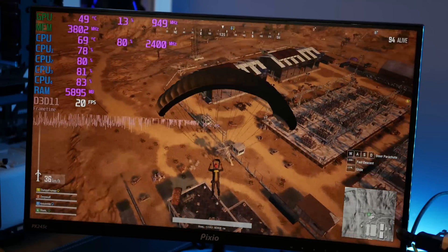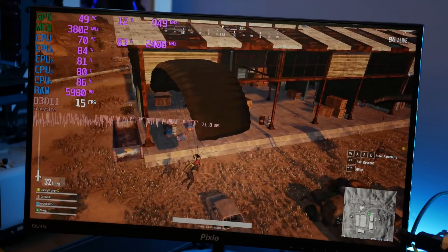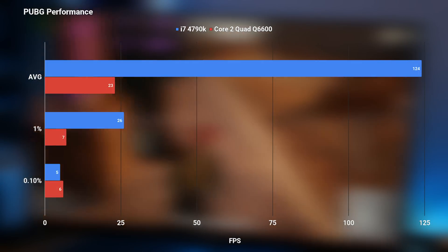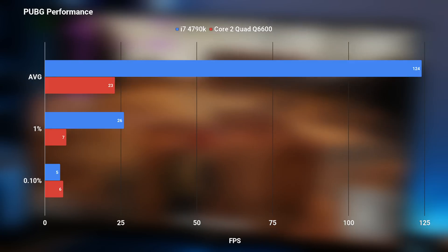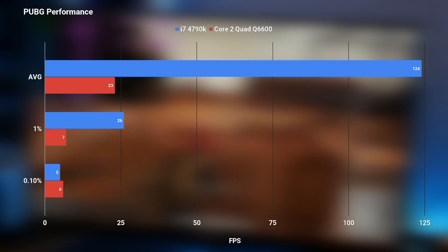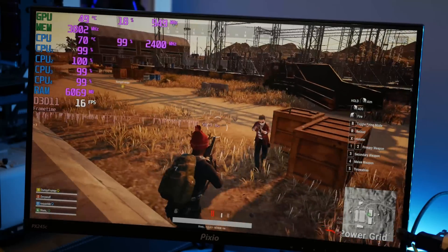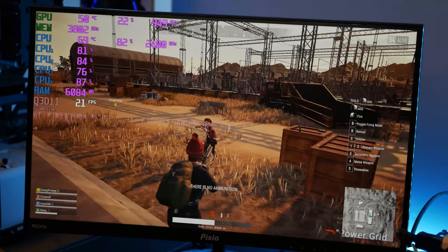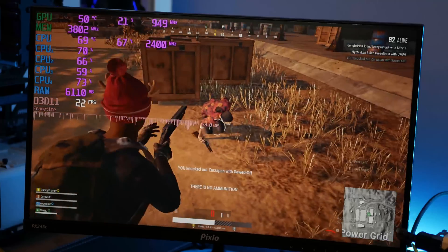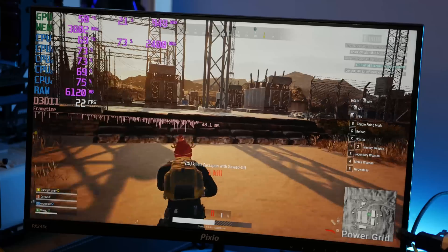PUBG delivers a similar experience to Fortnite and CSGO, except even worse. The gameplay is low FPS, very stuttery, and just not a fun experience overall. Compared to the i7, it's getting about one-fifth of the average FPS, and the 1% and 0.1% lows are extremely low. The i7 was scoring 120 FPS average, which was very playable and pretty consistent. The Core 2 Quad really just couldn't hold its own, delivering only 23 FPS, and it was extremely stuttery for most of the time — that with a GTX 1070 just isn't acceptable.